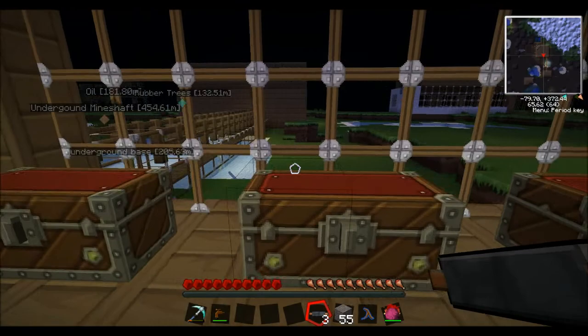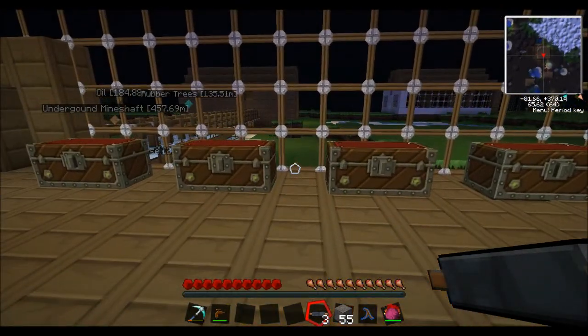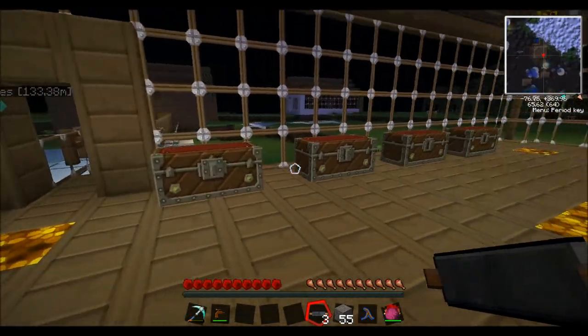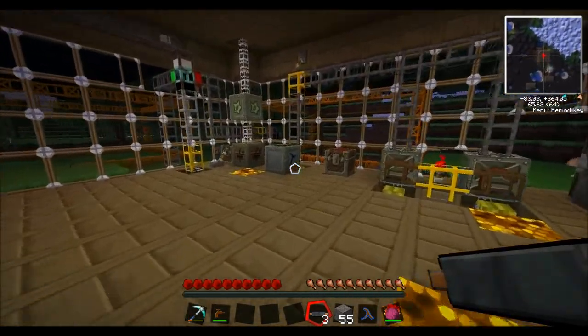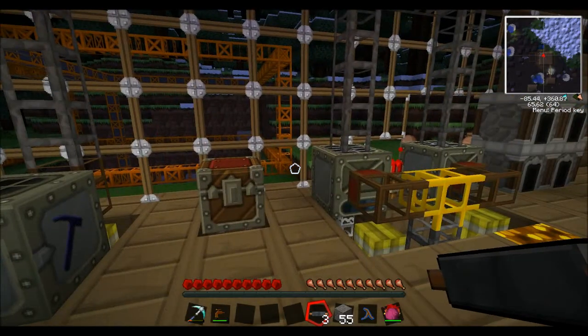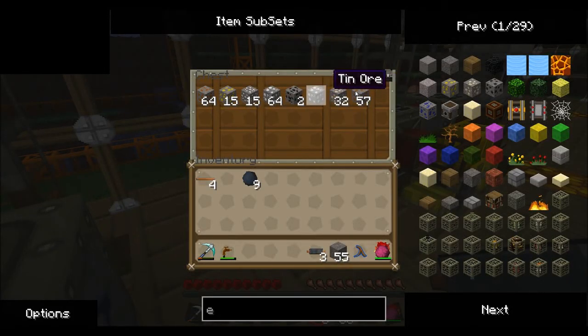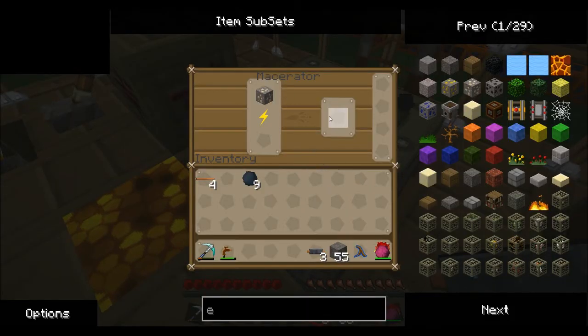The first machine you'll probably want is an extractor or a macerator, like I've got over here. Because with macerating things — let's just get some ore out of here, let's get an iron ore and put it in the macerator. Oh god, that's really loud.